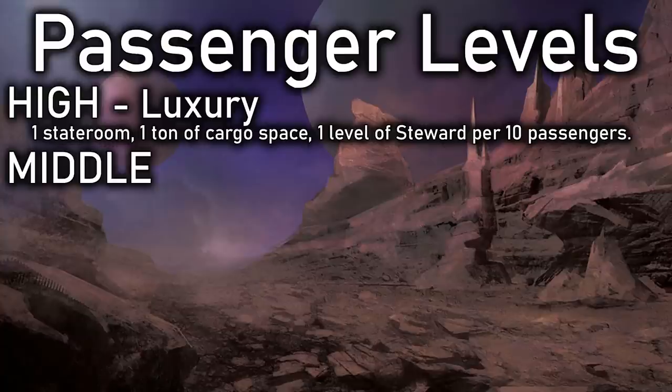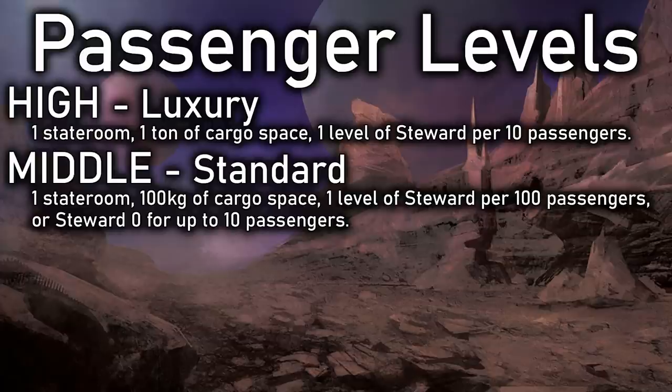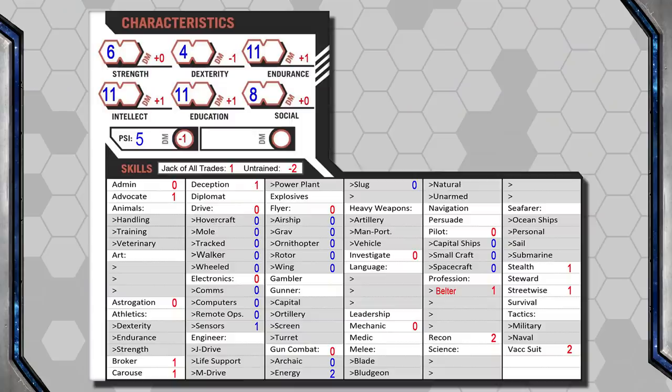Next comes Middle Passengers — your Standard Class. Each Middle Passenger requires their own room and is allotted 100 kilos of cargo space. A Steward can attend to 100 Middle Passengers per level, while a Steward of Level 0 can still manage 10 Middle Passengers. Because Jack lacks the Steward skill altogether, he would need to hire one among his crew or be trained in Steward at some point in the future.